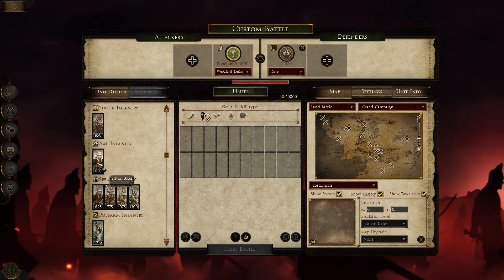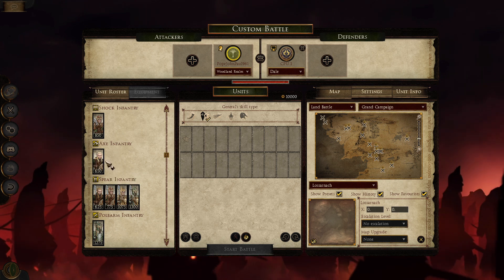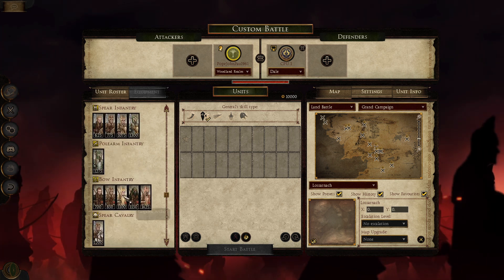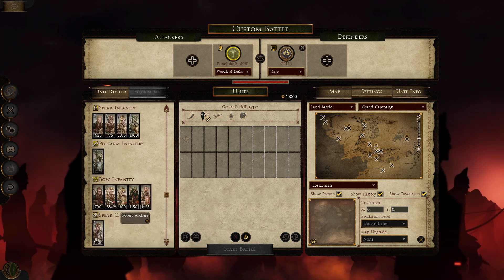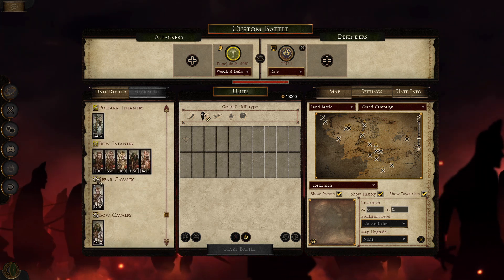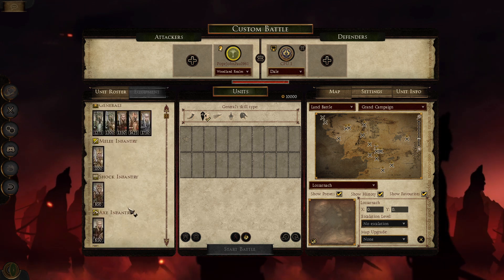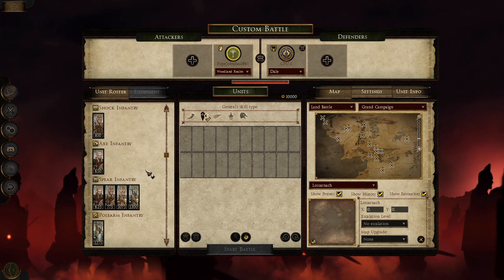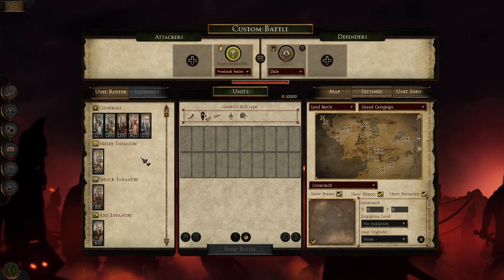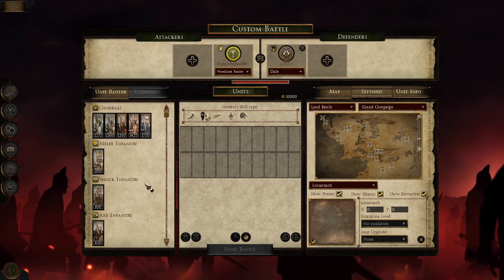Post-edit note: I did actually forget a unit — the Sylvan Axes have also been added. The Las Garland Rangers have actually replaced the Forest Rangers, and we now have Forest Archers. So the roster is a bit more expanded than I initially described. Apologies for the mix-up — blame present Pope for forgetting these units.